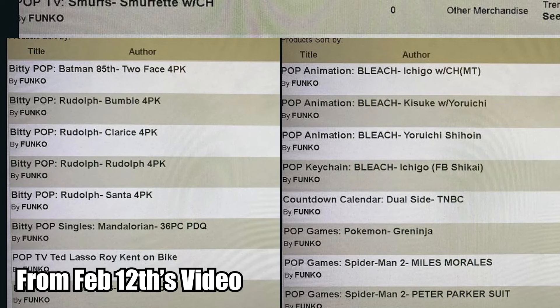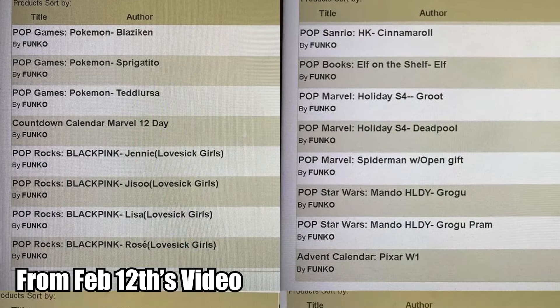There's also going to be a more recent release, which we saw in a Barnes and Noble leak. That'll include Blaziken, Sprigatito, and Teddiursa. I'm looking forward to all of these, especially that Blaziken — I think that's going to be just sick. But I do love Sprigatito and Fuecoco as well. Let me know your favorites if you're collecting these things down in the comments.